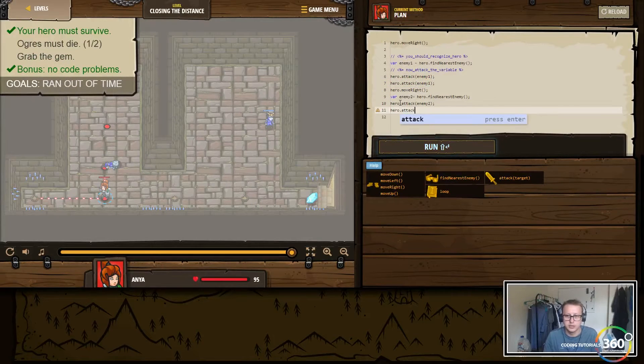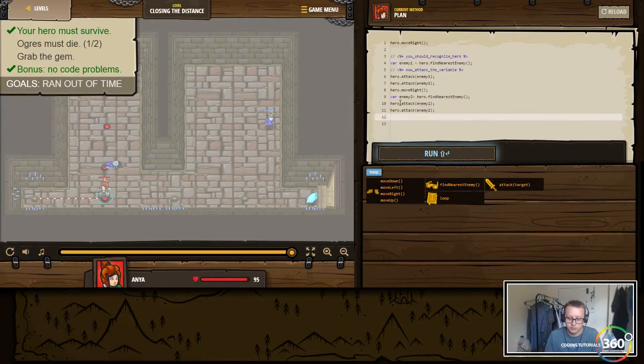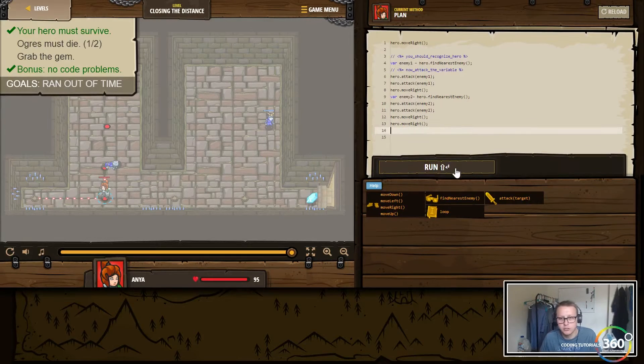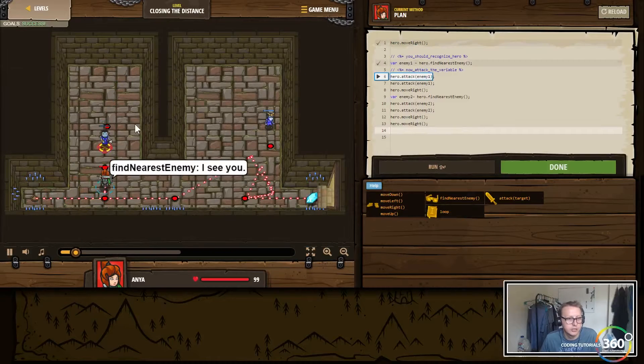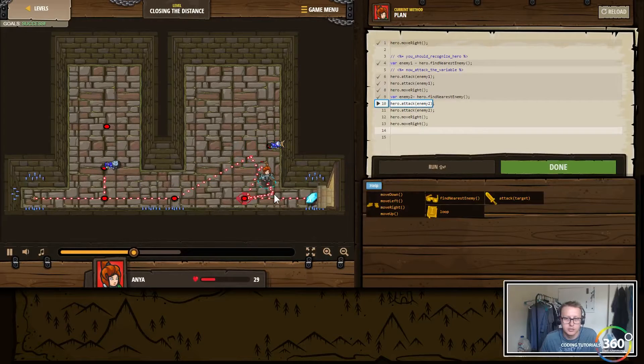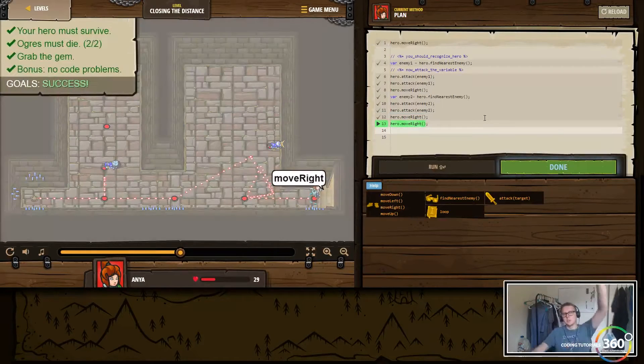hero.attack(enemy2), and then we're gonna have to move right twice. Once we're done killing this guy, we'll be done to complete the level. Move right, attack that guy, move right, attack this guy — that guy's wailing on me. It looks like we only need to attack him once.